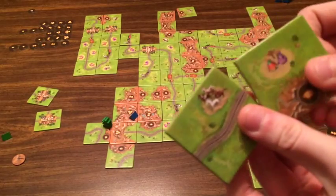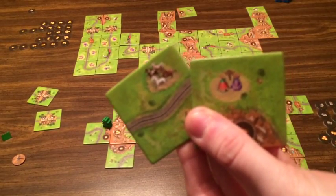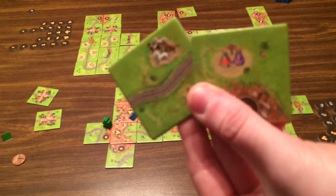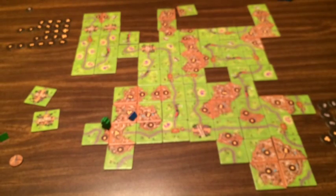We also have a different scoring aspect with the farmland. We have wild horses and teepees — you get four points for the horses and two points for the teepees. There are two teepees and four horses, so that's exactly the breakdown. With that, we'll shuffle up and show you how to play.